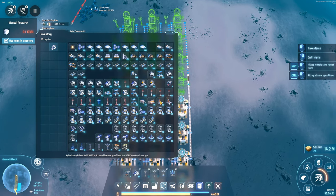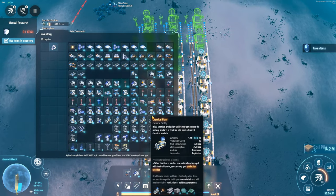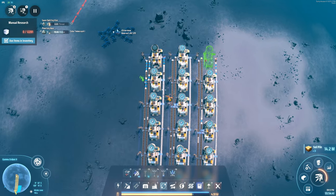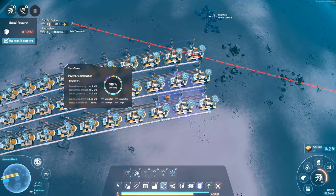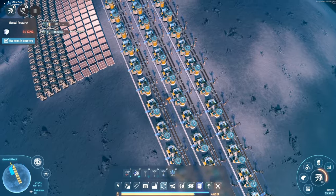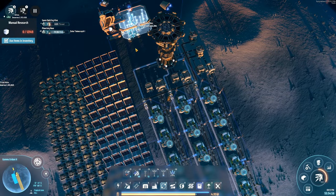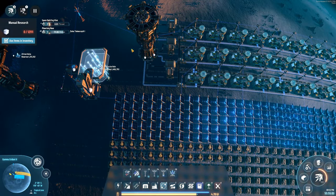I didn't bring any thermal power plants with me, so can't take advantage of that. I was thinking — what am I going to do about the hydrogen here? Because I do need to do something with it. The Telescopi is getting attacked again. That would be a good time for me to take out those relay stations in space, because that's causing problems for me.